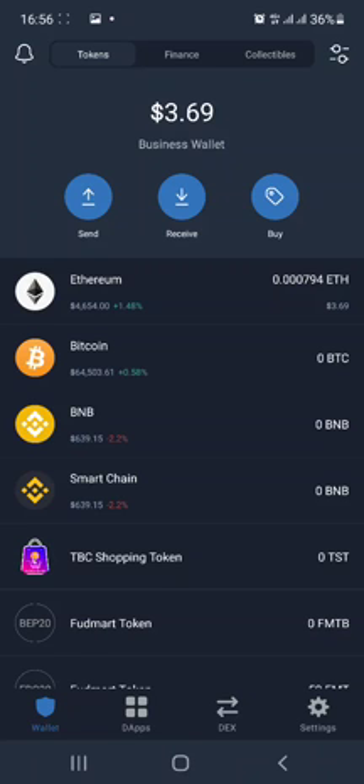From what I've gathered, ParaSwap is just like Uniswap or PancakeSwap exchange. It has both an Ethereum network side and a Binance Smart Chain side. However, this airdrop was done based on the Ethereum side, so if you switch your network to Binance Smart Chain it will tell you the airdrop is not available there.